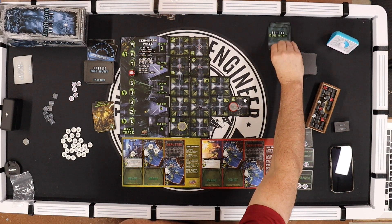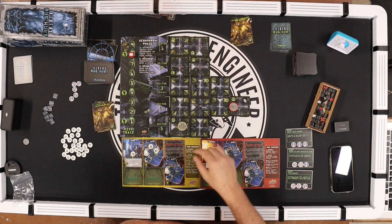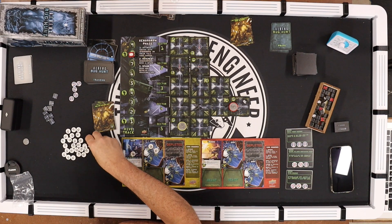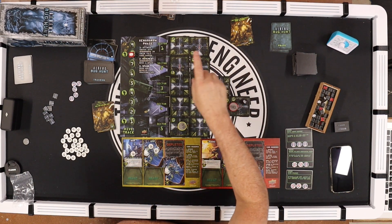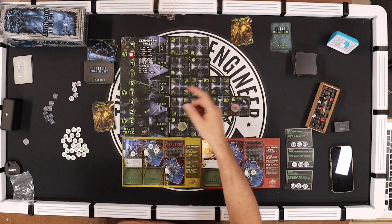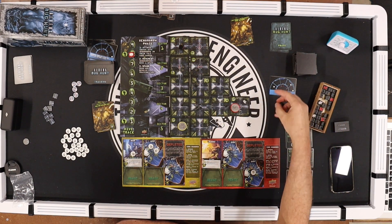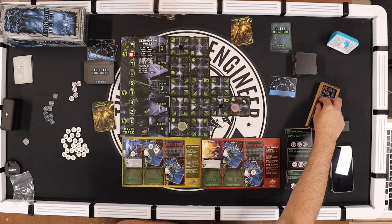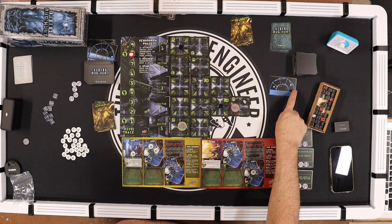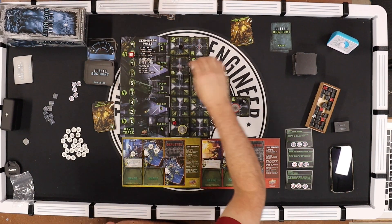Tracker pushes up — there is an alien to attack. It attacks the point man for one damage. No aliens to move, so we reveal the tracking card: one goes here, one at sector four which goes there, and one goes here.